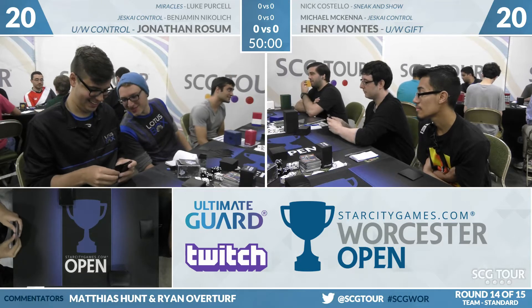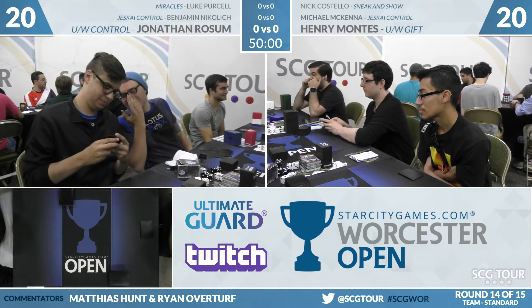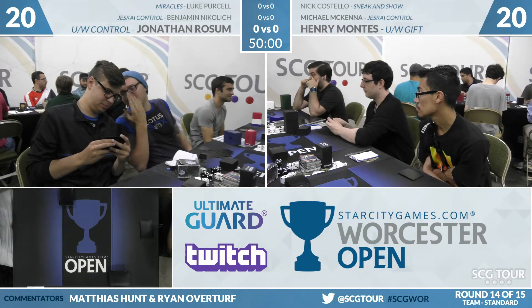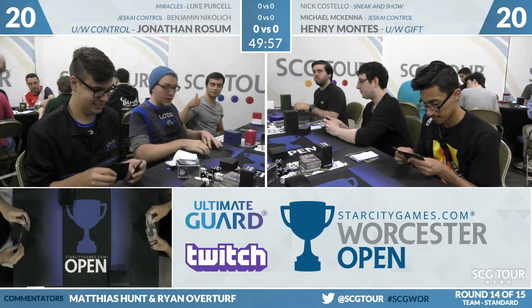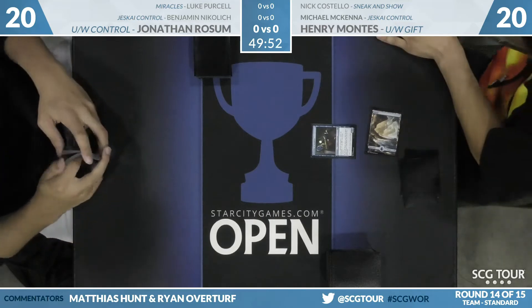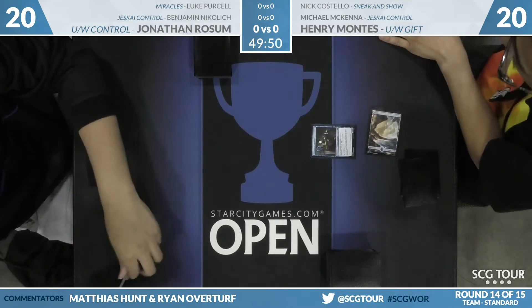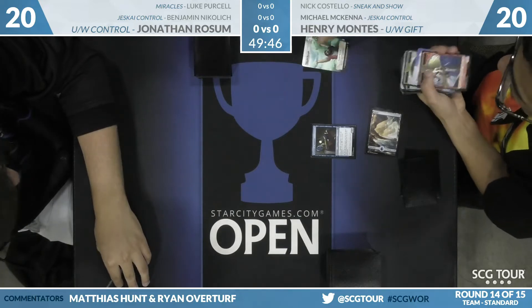Henry Montes on Gift has mulliganed to five, so we'll keep that in mind. If he can get God Pharaoh's Gift into play, it may not matter. The goal is to make four land drops, have something that puts the God Pharaoh's Gift into your graveyard, and refurbish that back. No secret on what he's playing. Turn one, Minister of Inquiries from Henry Montes — at best, disguising a second color.